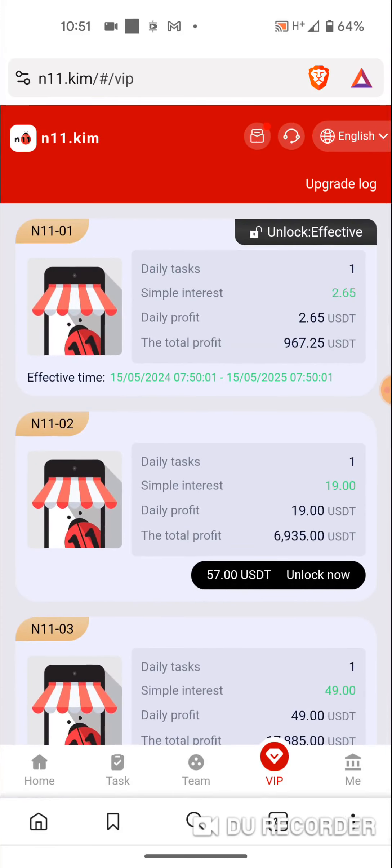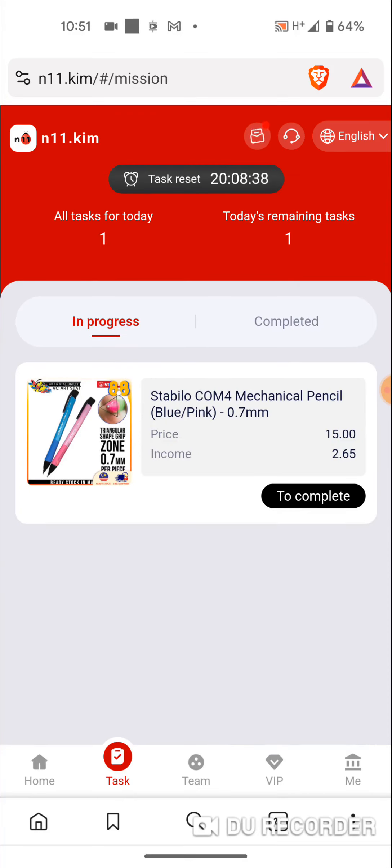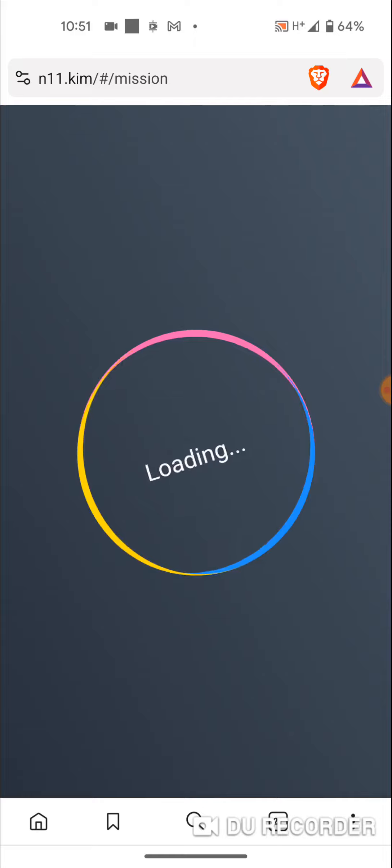Now I'm going to show you how I invested to level one. I hit unlock and I had enough balance to unlock that level. You will recharge by copying your address and transferring it so you can deposit.